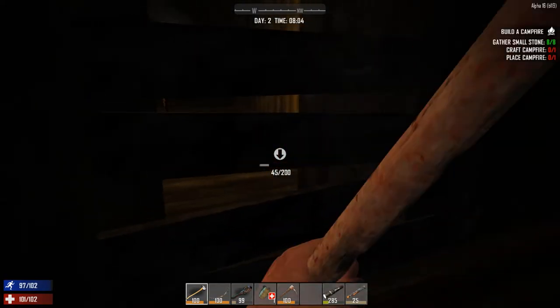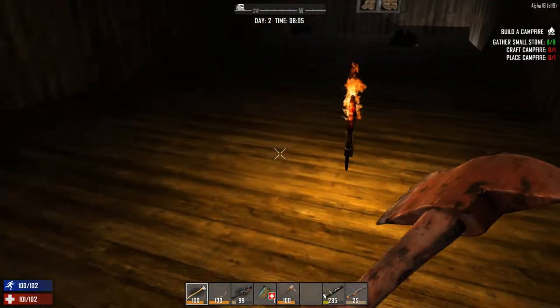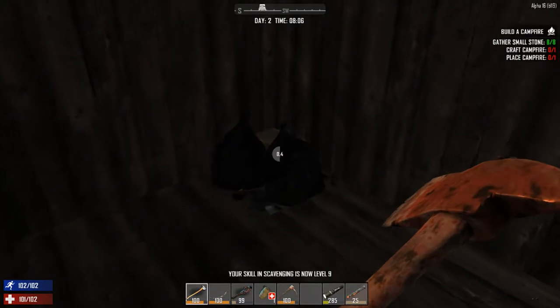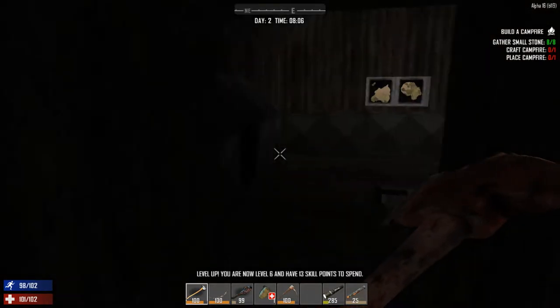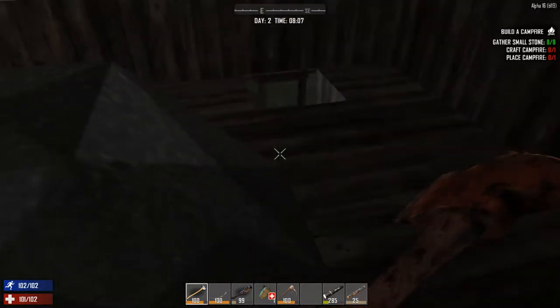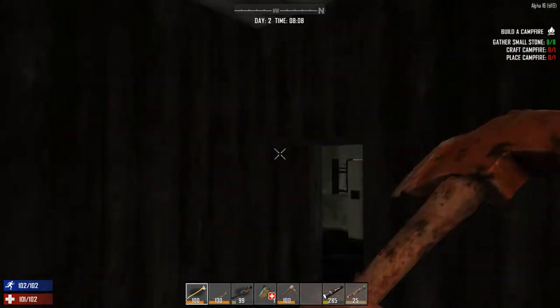We'll clear this house out and then go check out that water tower. No zombies — just weird lights coming through the floor. Nothing up here — this house was a bust, that other house was way cooler. This place is weird, let's get out. Wait, no — we gotta loot the kitchen real quick.